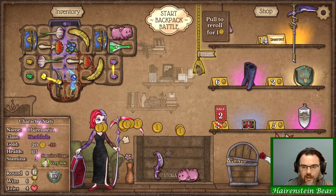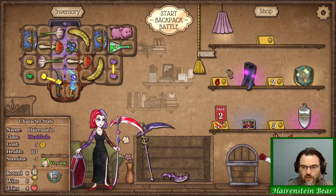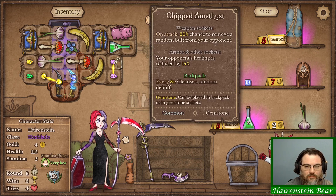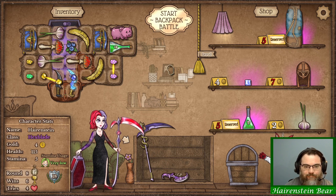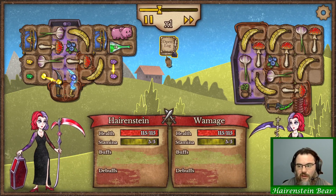We will buy the hexblade and scythe. Sell a piggy bank so we can get a reroll. This is unfortunate. I think we lose this match. I mean, maybe we don't. I'm gonna hope we don't, but I think we do, because I kind of want to leave all that stuff where it's at.